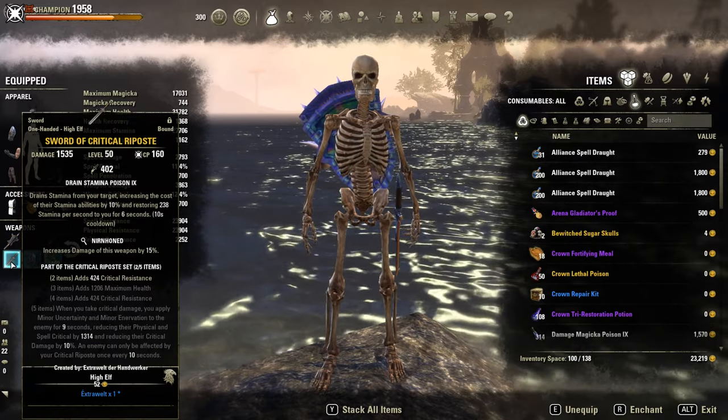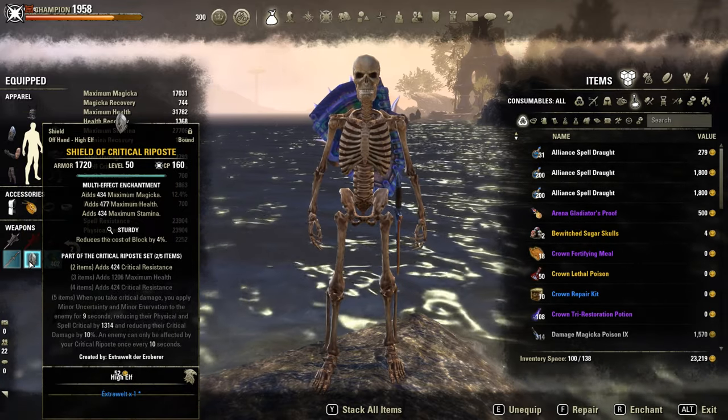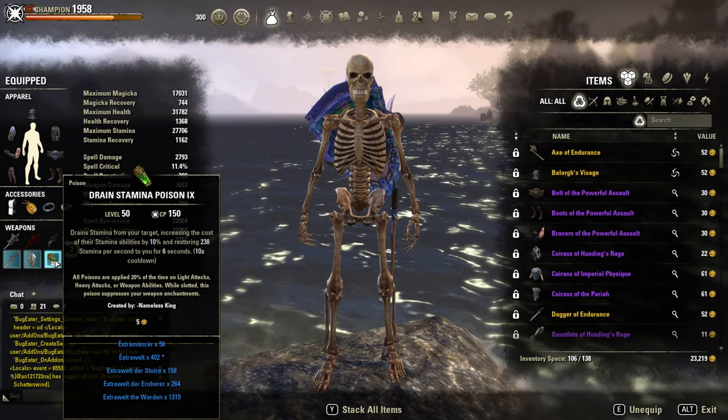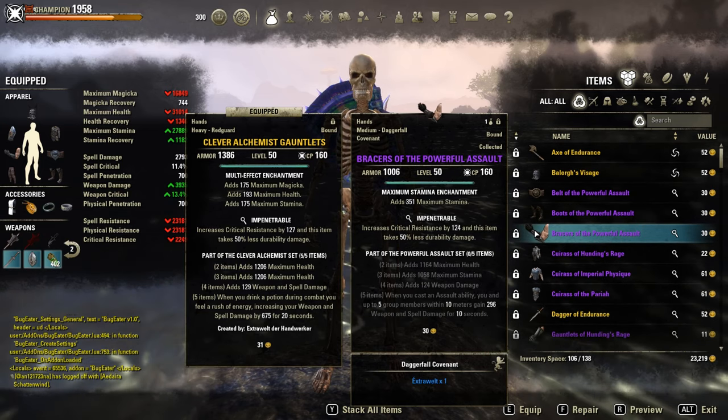A two-set piece bonus with Critical Riposte, with a new sword and a sturdy shield with drain stamina poisons for extra sustain. If you don't have access to farm Malacath's, you could use Powerful Assault on the back bar with Clever Alchemist on the body.